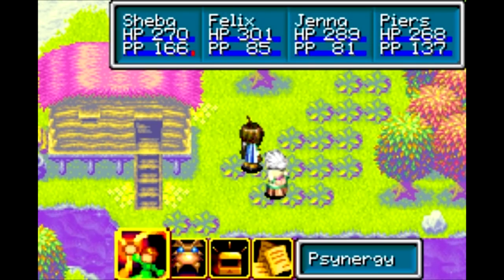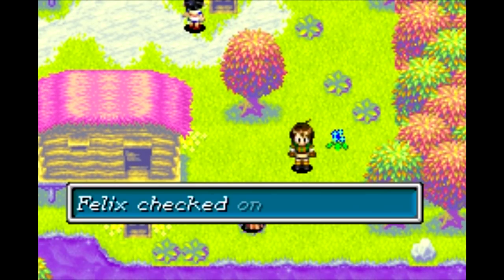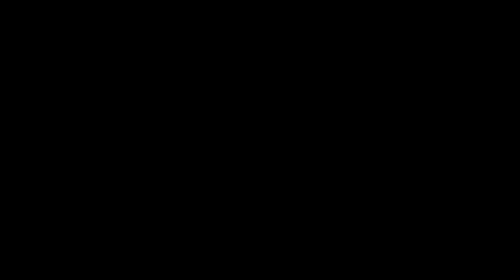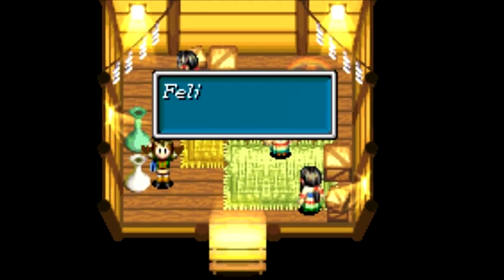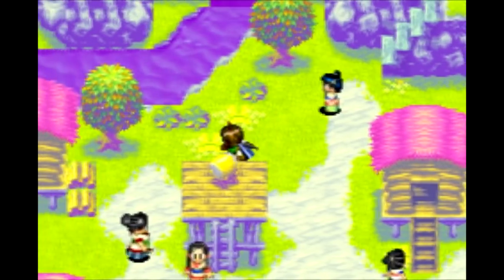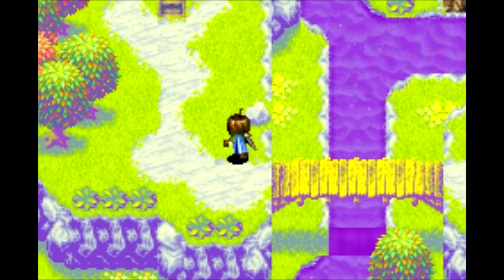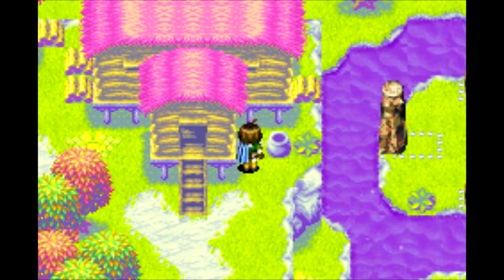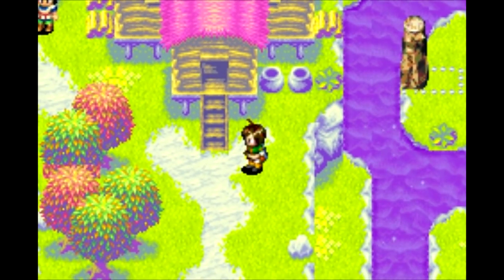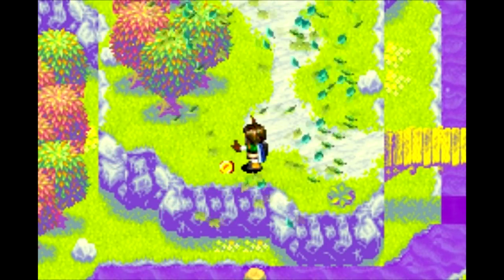Let's get the cyclone synergy to help us out here and clear all this stuff to find a couple hidden treasures. In this house there's a jar which contains a useless smoke bomb that I don't care about. One of these jars — there it is, I must have somehow missed it — get an elixir there. I thought there were some plants around here that had something under them too. There it is — another hidden treasure.